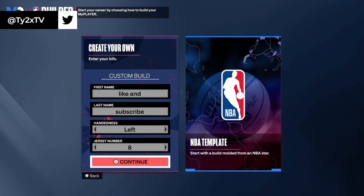Alright guys, this build right here is a freaking demigod. This build gets crazy animations — it gets all the dribble animations, it gets a 96 3-ball, it can play defense, it has great acceleration, and it can finish at the rim.